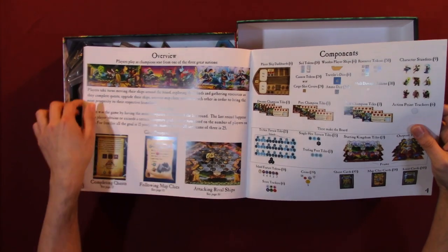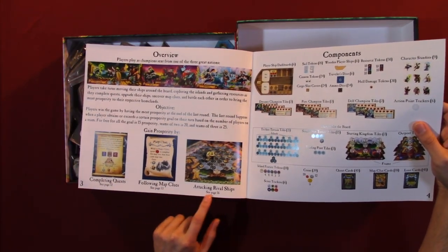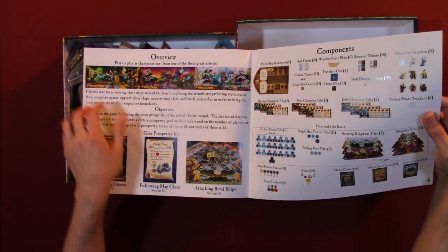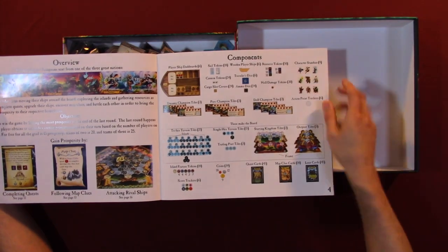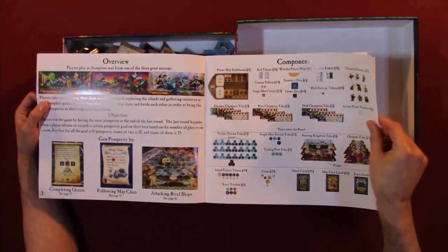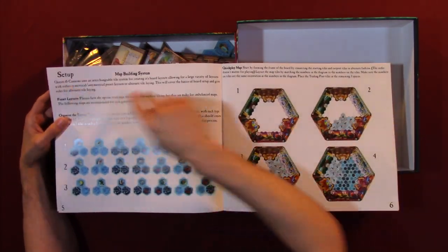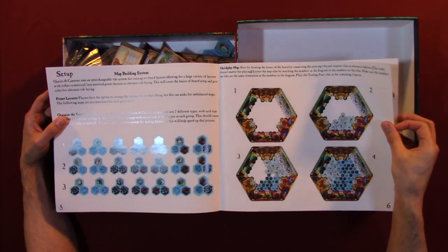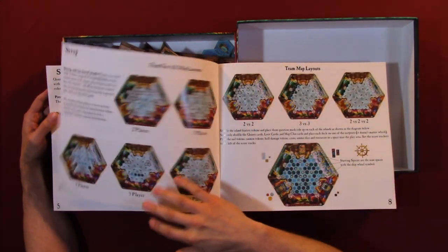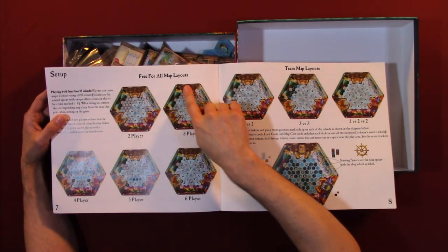You have your overview — completing quests, follow maps, attack of rival ships, objective. You have your components, your setup, map building system, overlay maps, and setup.